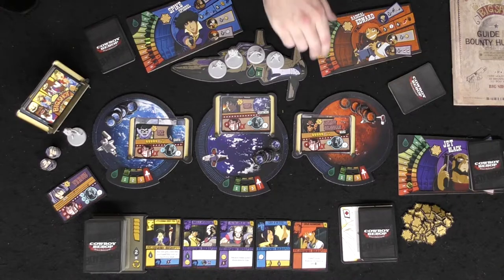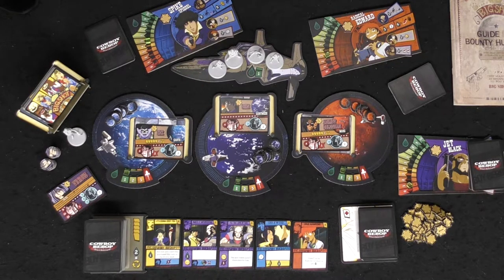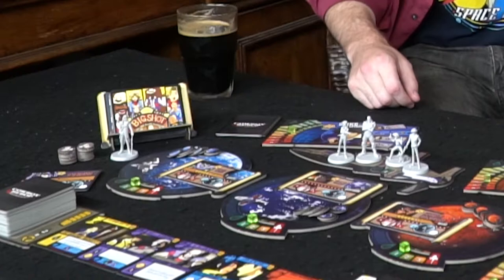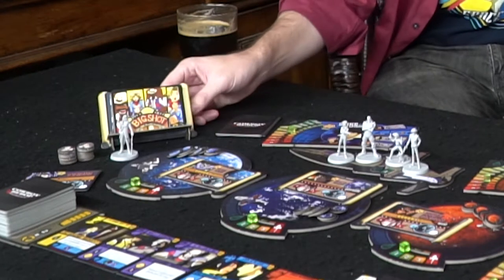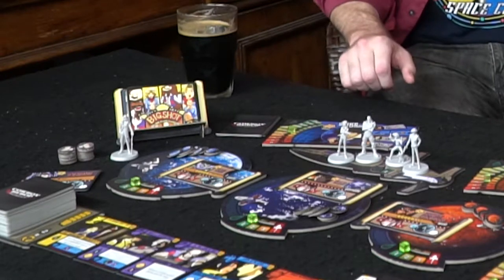These are bounties you've seen in the show. You have Asimov from the first episode, Shin from the middle of the series, the hilarious chess master Hex, and tons of fan favorites. You get your bounties from Big Shot, of course, so it really has the lore tied in well. You move around the galaxy, and it'll be more expensive depending on how much fuel you build up.